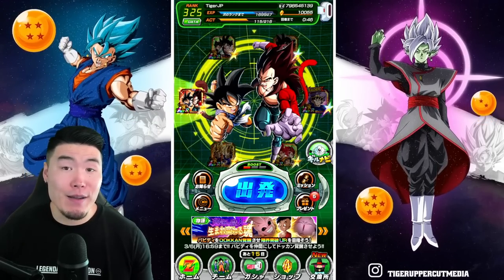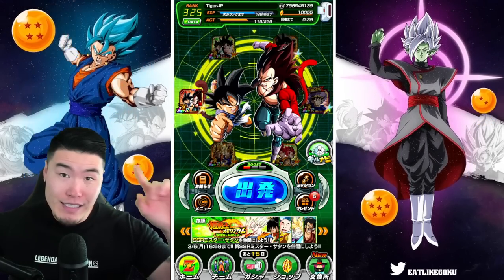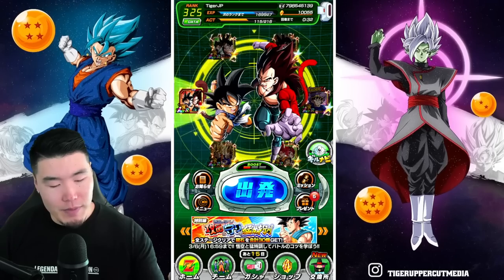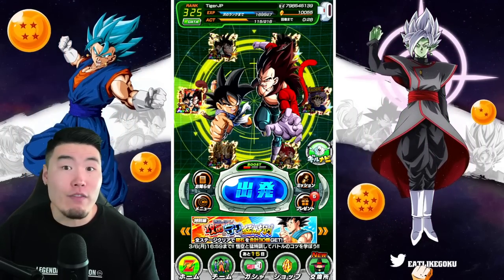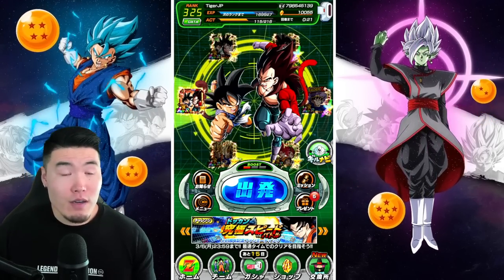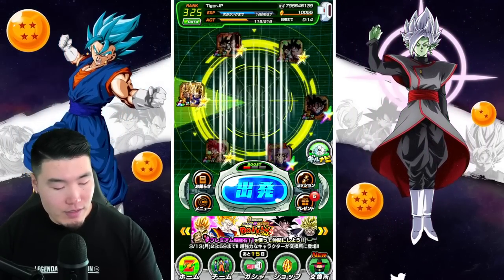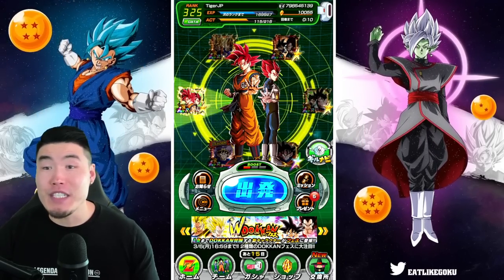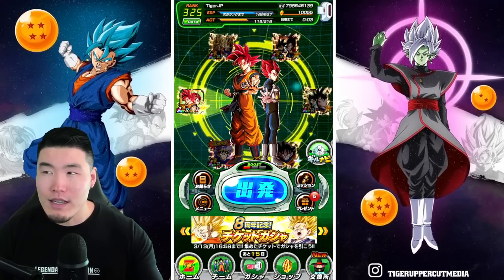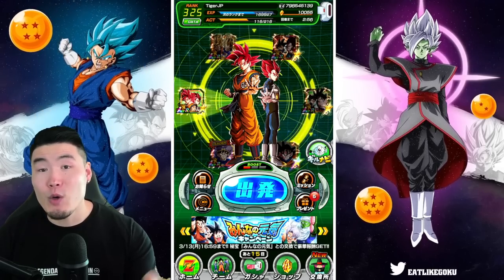Alright, so as promised, today we are back with some more summons for the 8th Anniversary LRs. If you guys missed yesterday's video, feel free to go check it out — I'll put a link somewhere over my head. For a quick summary of our pulls so far, I've spent about 750 stones, which is 5 rounds: 1 round on the JT banner and 4 rounds on the Busaga banner. So far we've pulled 1 copy of the LR GT Goku and Super Saiyan 4 Vegeta, 3 copies of the LR Super Saiyan God Goku and Vegeta, 3 copies of the INT Super Saiyan Blue Evolution Vegeta, 1 INT LR Super Saiyan Goku, and 1 STR LR Goku and Vegeta (Vegito). Those were the main highlights.